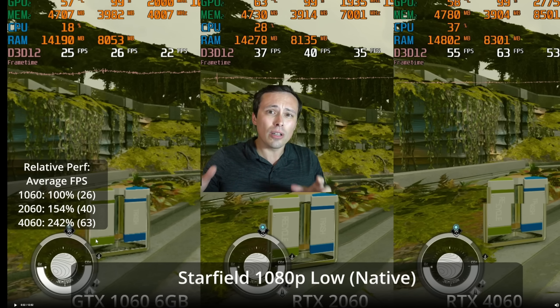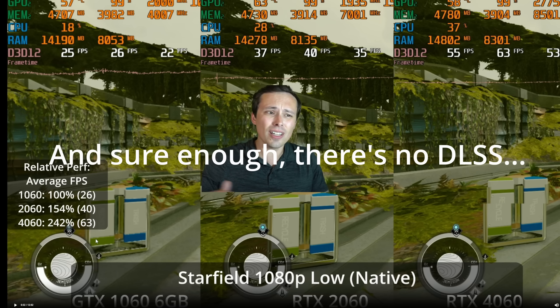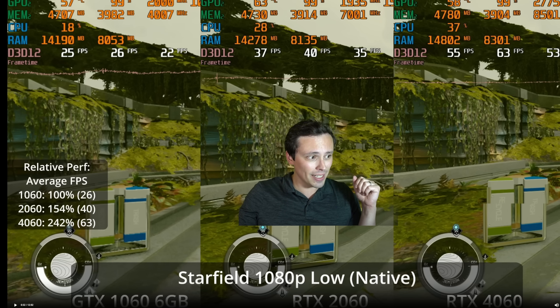In this game, if you go to the low graphics preset, it enables FSR upscaling by default. In fact, all of the graphics presets enable FSR by default. So if you want to go to native resolution, you have to manually disable FSR. That's what we're seeing here, and I will show you with FSR as well.